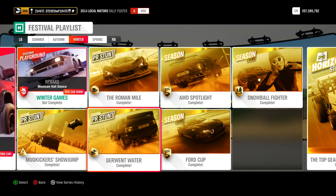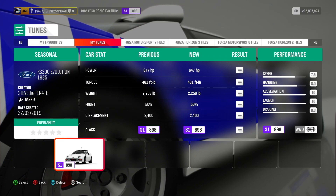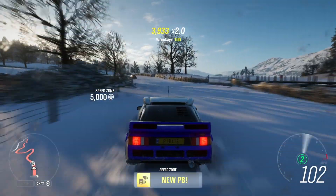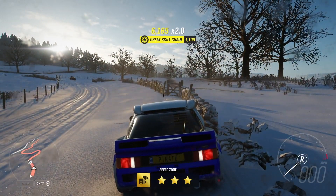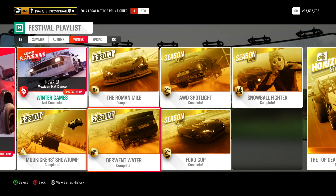The last PR stunt we need to tackle is the Derwent Water Speed Zone. The seasonal objective is to achieve an average speed of over 97 miles per hour, and this can easily be done in the standard RS200 Evolution. For those of you that want to see me do the PR stunts, I will link the videos in the description down below.